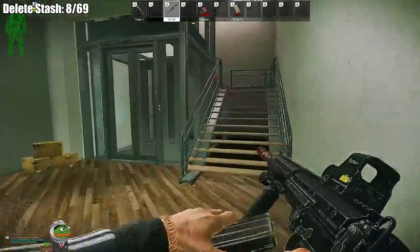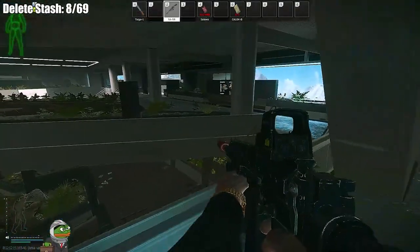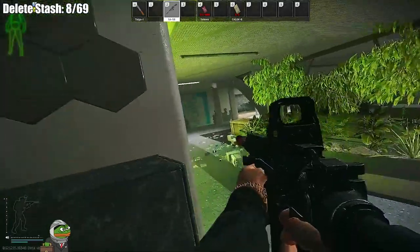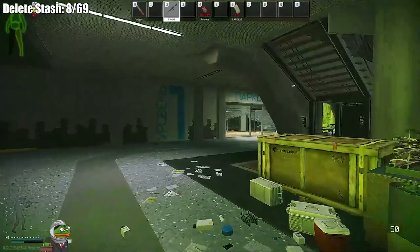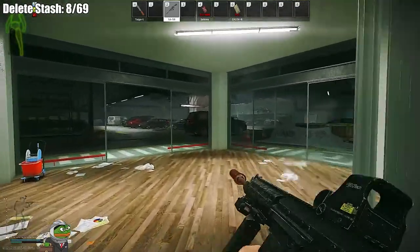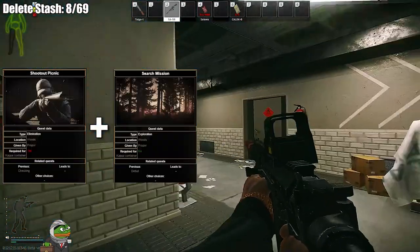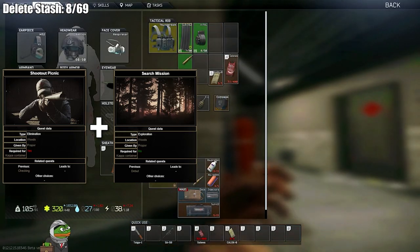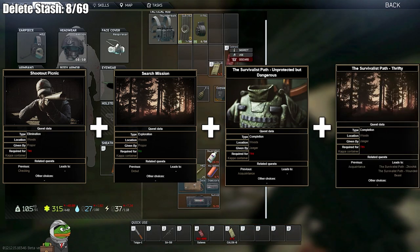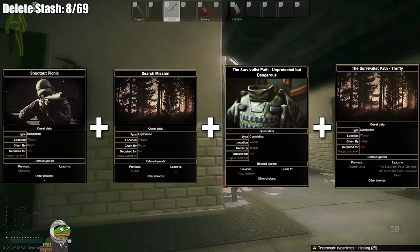If you're trying to quest efficiently, you have to stay away from quests known as dead-end tasks. These quests lead to no new tasks after you complete them and can really slow down your progression. A prime example is Shootout Picnic where you have to kill 15 scavs on woods — it leads to literally no other quests. This is where multitasking comes in: complete multiple quests in a single raid. On woods you can do Shootout Picnic, the Search Mission for Prapor, and two Jaeger quests — killing scavs without body armor and planting water bottles and lunchboxes at the bunkers. One raid, three tasks completed plus progress on another.